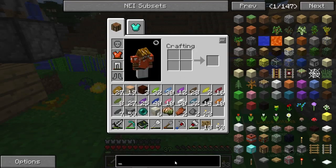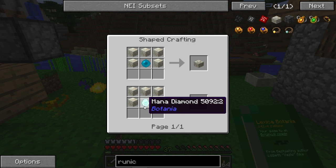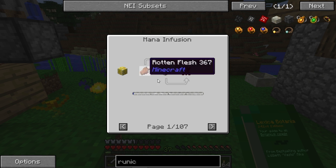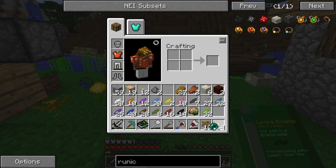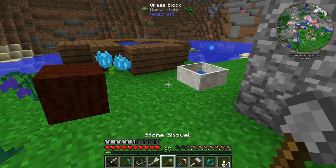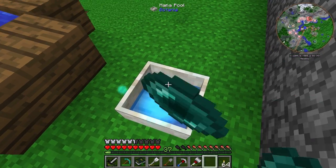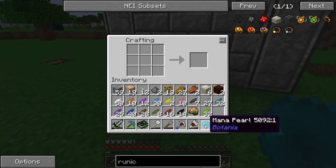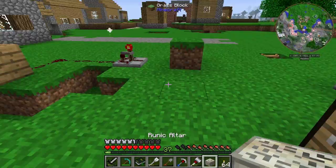A runic altar is built with either a mana pearl or a mana diamond. Both of these are actually pretty easy to make — you just put a diamond into your mana pool, and you get that. The same thing applies with the mana pearl. These aren't very difficult to get; most people should have them already. So we'll throw that in there and craft this — and we get a runic altar.